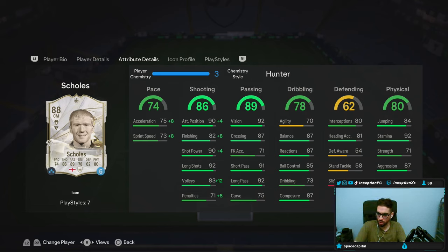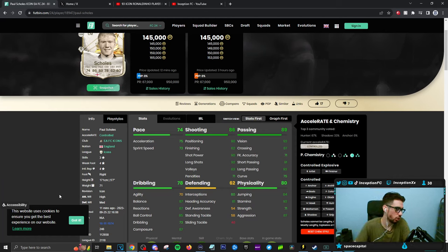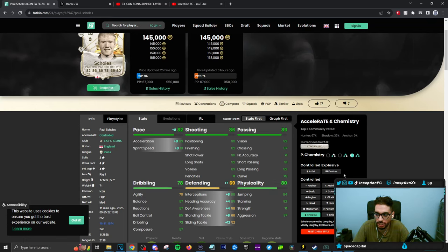You are either going to give a shadow or a hunter chemistry style to this card, depending on how you line him up. I personally would use him in a more attacking sense. He's a high medium work-rated card, so you could potentially give him a shadow chemistry style and make him a stay-back-while-attacking player — he'll still attack because of his high medium work rates and high attacking positioning, especially if you're playing a 4-1-2-2 where he's the right center mid.